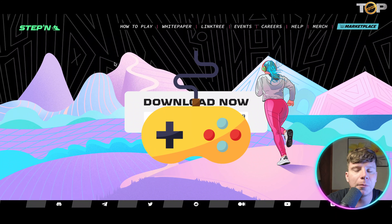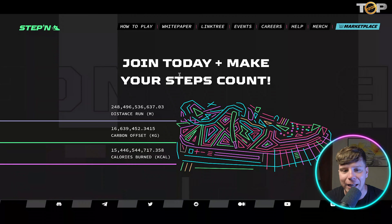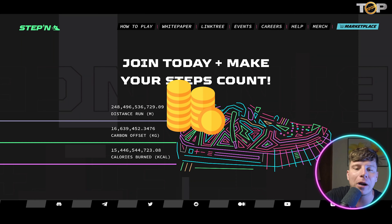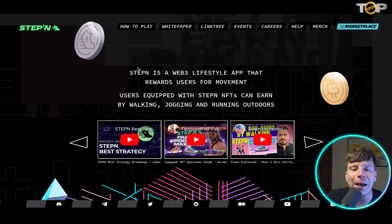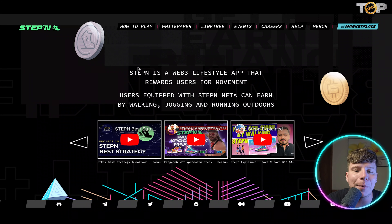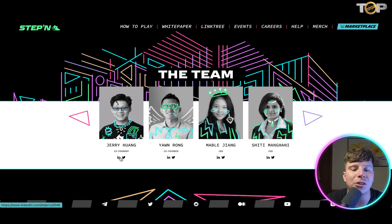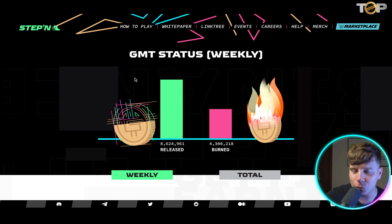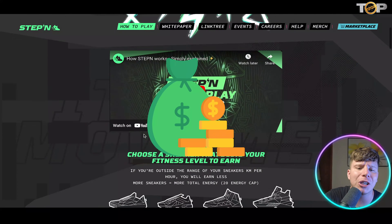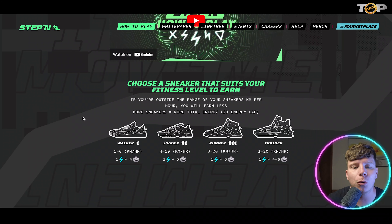Number four is STEPN — probably my favorite download on the App Store or Google Play right now. If you want to get fit, you can start moving and earning crypto. It's incredible. STEPN is a Web3 lifestyle app that rewards users for movement. Users equipped with STEPN NFTs can earn by walking, jogging, and running outdoors. The team is very well-equipped — please research them on LinkedIn and Twitter. It's a very easy concept: you walk, you have your phone on you, it counts your steps, and you make some crypto.